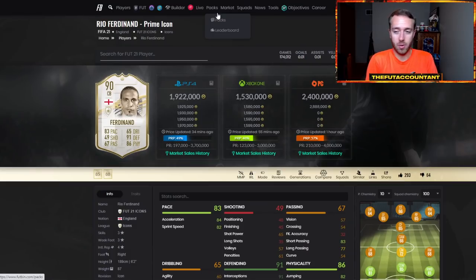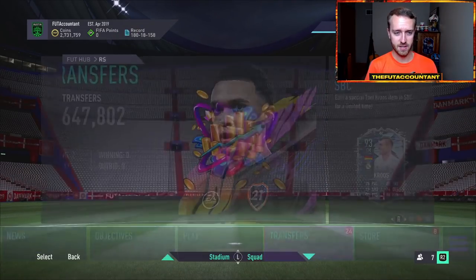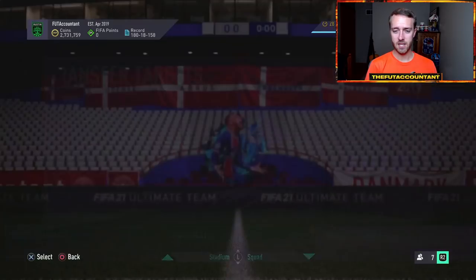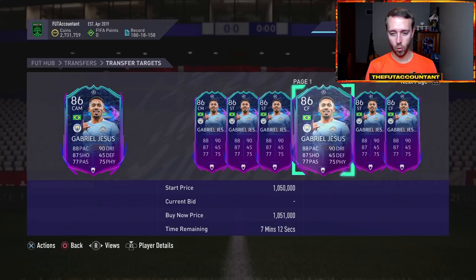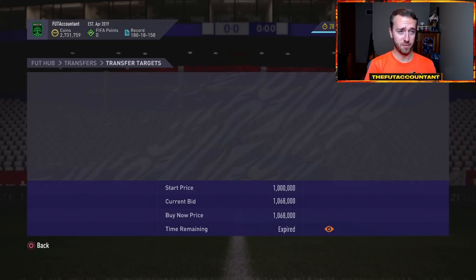We also need to talk about winter upgrades because that's still a conversation that has to be mentioned. We've got guys added to the game like Cavani, Balotelli, and Gutsa — we're expecting the possibility for them to get some sort of new special card or even just a gold item in packs.